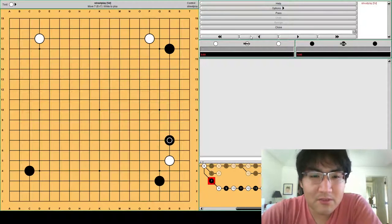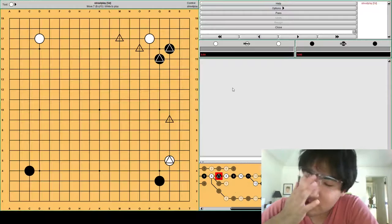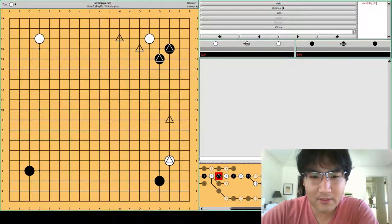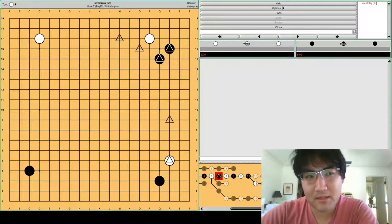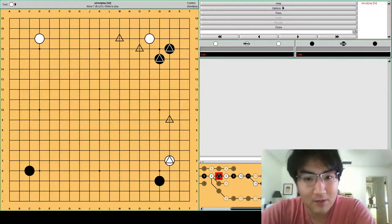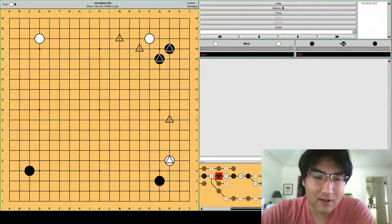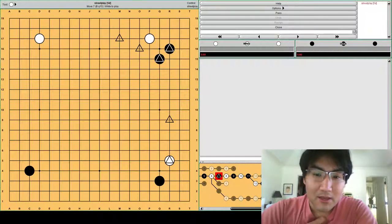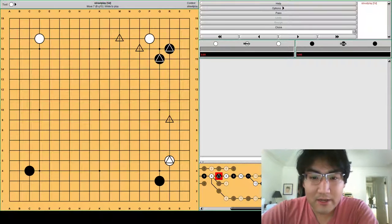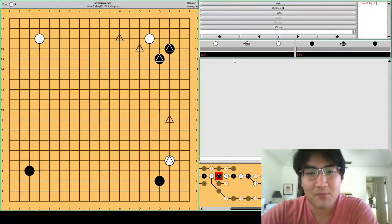Removing options from your opponent and gaining options for yourself is a really fundamental principle in the opening. You can play a decent opening, but if you suddenly find yourself not having a good move, and your opponent still can find good-looking moves from an intuitive standpoint, then you will most likely fall behind in the opening. A lot of the opening is not just getting to the largest place first — you want to be able to set up your next move.